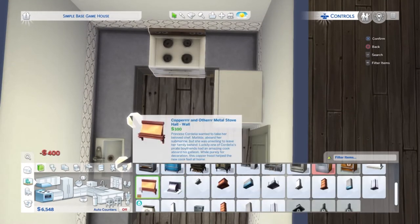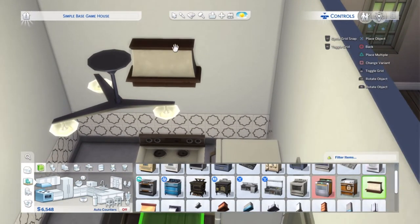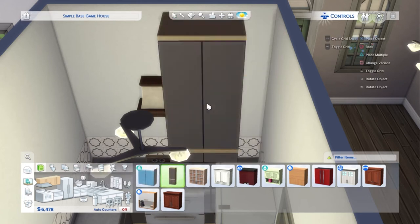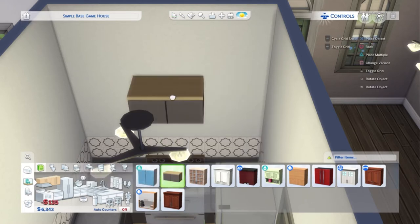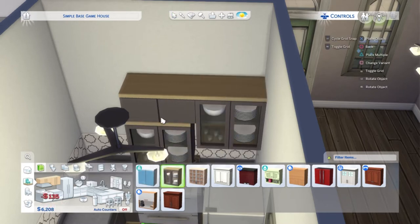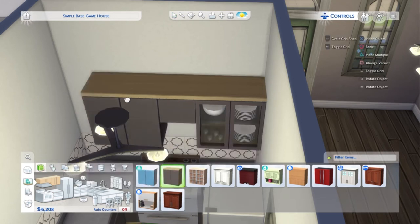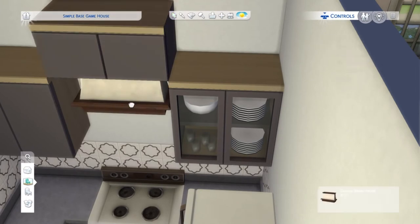Oven slash stove — I'm going to go with this one, keep it simple. If you stay in the oven section you can find your range hoods — I want this one to tie in with the browns. For the cabinets, same as the counters — you can turn it on auto or do it yourself. You have the left end piece, inner corner piece, tile, double tile, and half tile — I tend to use the half tile above the range hood. I'm going with the right end piece here and then ending with just a full tile.